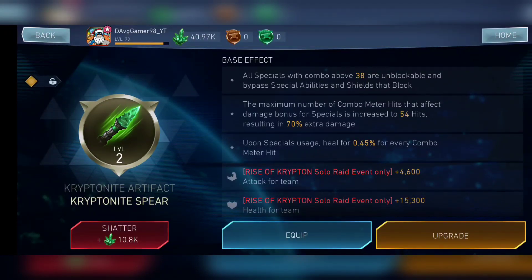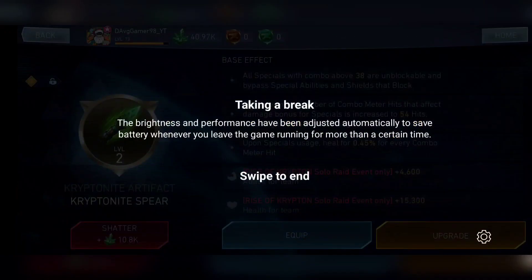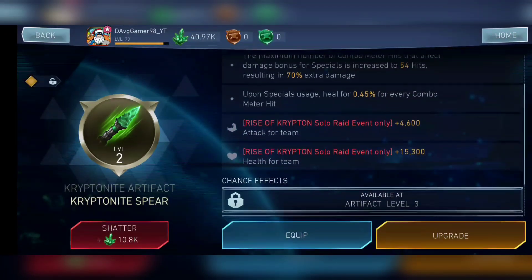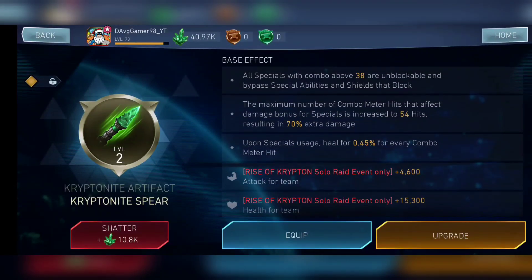One thing to keep in mind: this artifact is only useful for breaking shields. For solo raid effectiveness, it gives you the highest attack and has a shared attack stack, so it benefits the team. But if you have the Warsuit — which is the better high-attack artifact — there is no need to upgrade this. You can keep it just in case, since some bosses have shields, like Mythic Wonder Woman in Dawn of Apokolips. You can keep it even at level one.